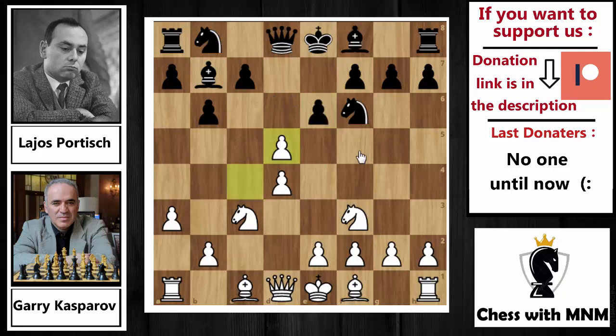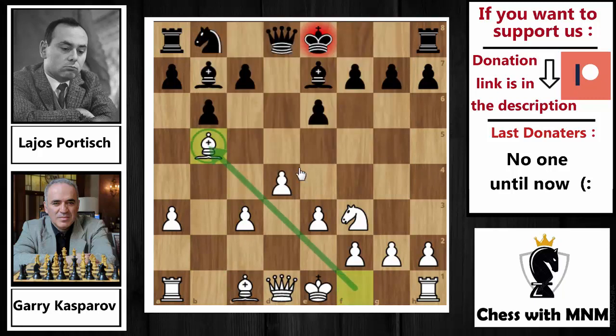For this reason, Portisch captured by the knight — knight capture on d5. The problem with knight capture on d5 is that it allows white to push e4 in the future. So knight capture on d5, e3 by Kasparov — not e4 immediately, because e4 knight capture, pawn capture, then pawn capture on e4 and white loses his e-pawn. For this reason, e3 by Kasparov. Knight capture on c3 by Portisch, recapture on c3, and now bishop to e7 preparing to castle.